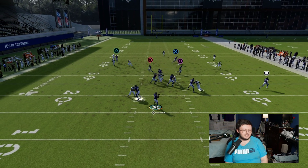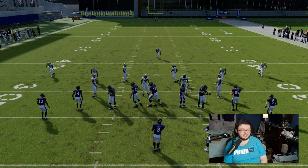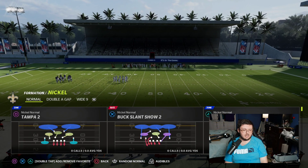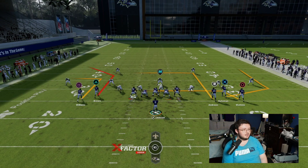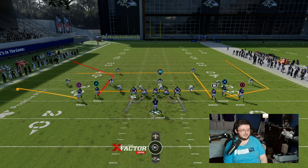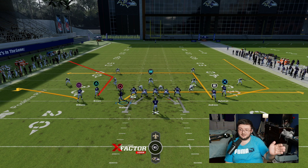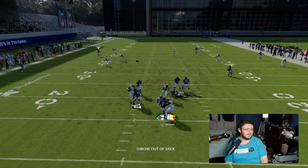The next play we're going to be looking at is out of a completely different formation and concept. We're going to Gun Empty Bunch Wide — the play is called Drive Wheel. Running that concept against a typical cover 2, this is what the play looks like when you first set it up. First off, put that Square receiver in a flat. You're going to smart route this triangle receiver right here, and then motion over this wide receiver who is on a drag route. You can even streak your tight end right there, hike the ball, and watch it get right behind that defense.